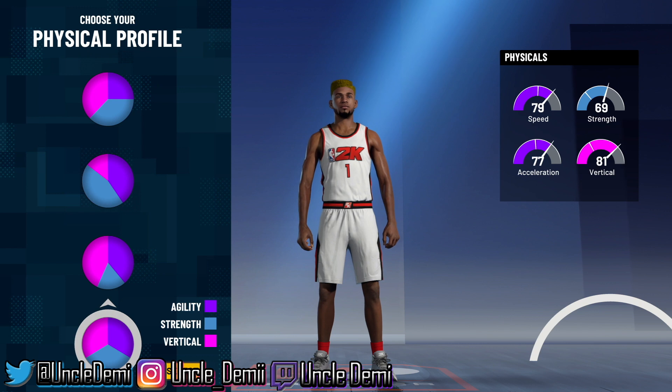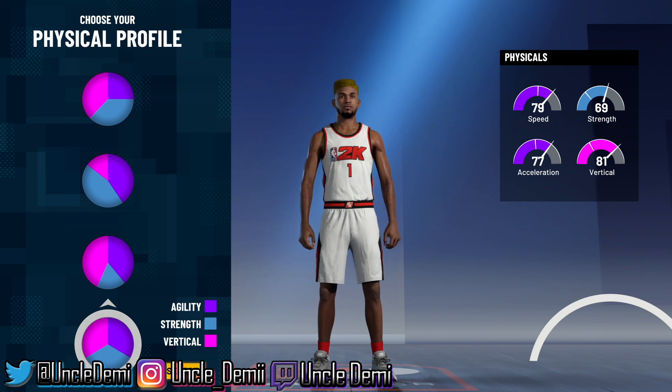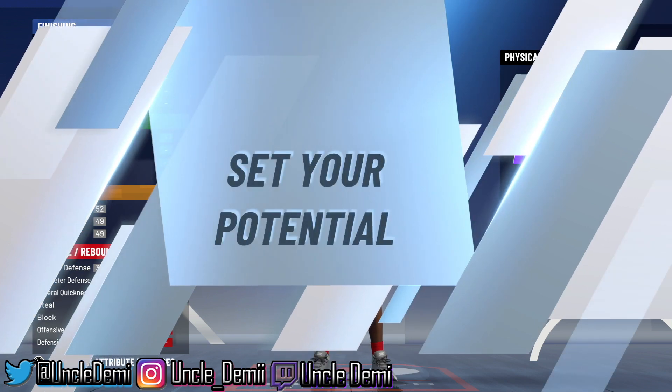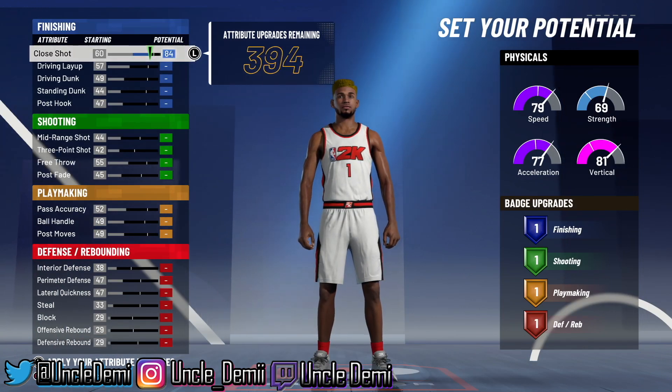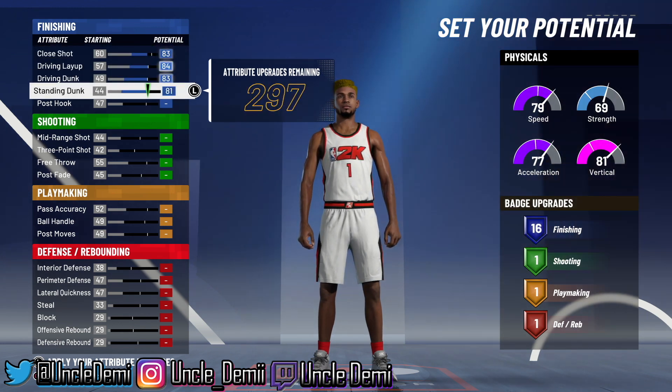What I'm gonna do here is go with the balance pie chart for the Facilitating Finisher. For a build that's trying to get contact dunks, you want to value strength. I know a lot of people do not value strength, and that's perfectly fine. But the individuals who have actually made a build, maxed it out with strength, can tell a big difference on their contact dunks — how many activate and how bumpy you get. Now we want to drop this down to 83, and max out your driving layup, driving dunk, and standing dunk.